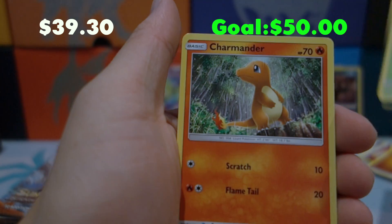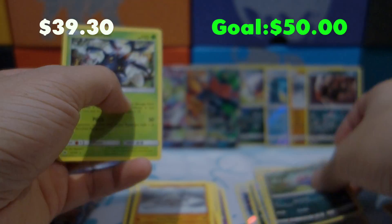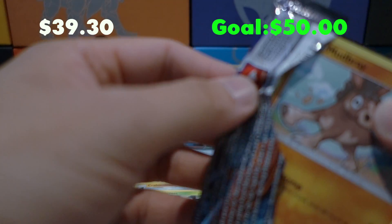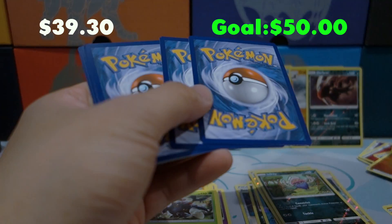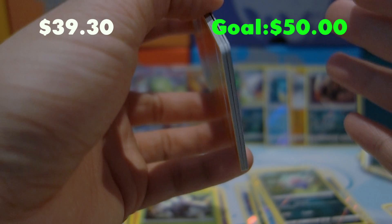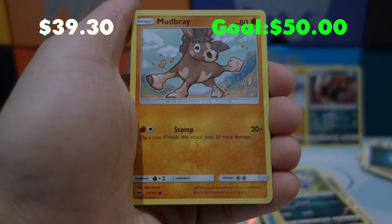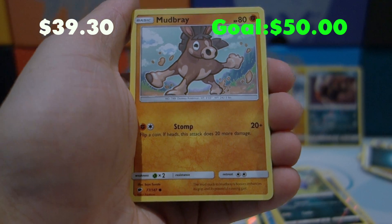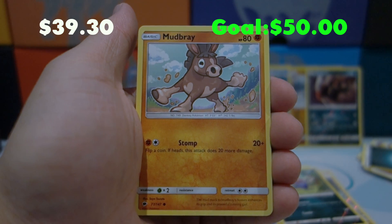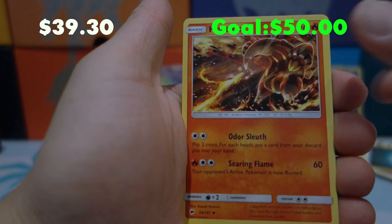Pack thirteen: Salandit, Oddish, Charmander — we collect those — Mareanie, Charmeleon — we collect those too — Seedra, Lunatone, Reverse Holo Vikavolt, and a Heracross for the rare. I don't know if it's gonna happen, but I really hope they print a Heracross GX — that would be so cool. I also have a really strong feeling there will be a Lucario GX, because Lucario is such a beloved Pokémon.